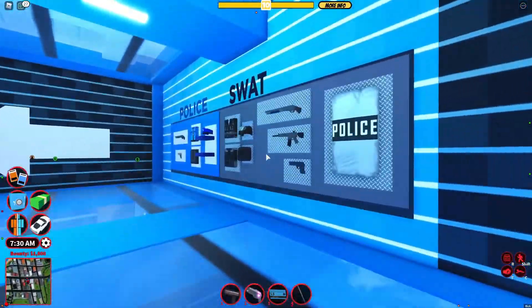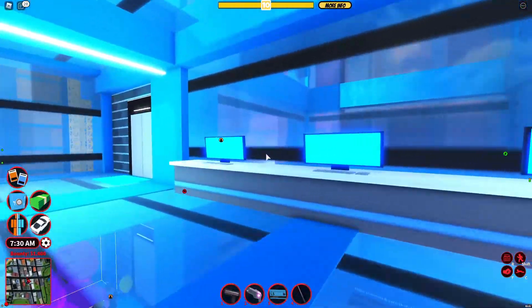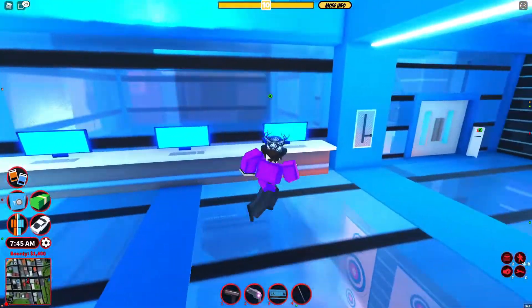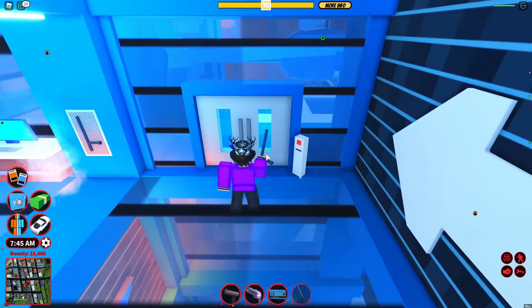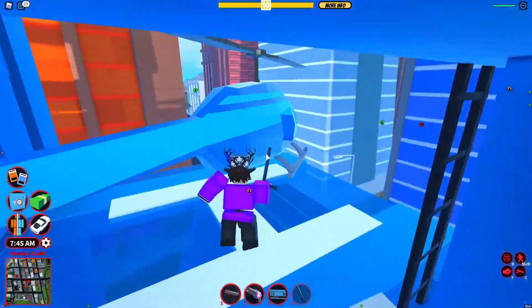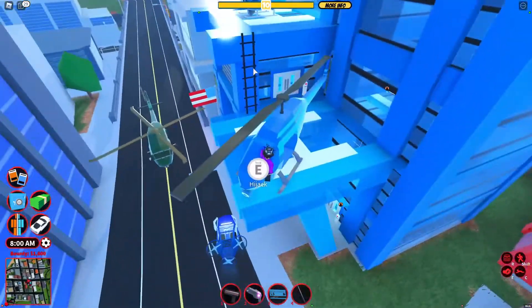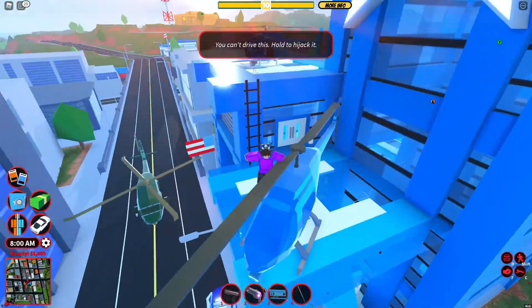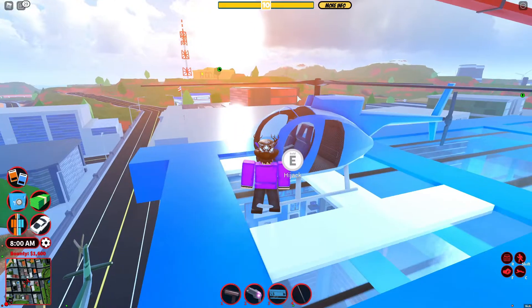On this next floor you have all the normal police things — the SWAT and the police. Nothing much to say about that. You have some computers and we also have the baton here, you can get it here now as well. There are two helipads: one for the little bird, and one for the normal helicopter. If you're a prisoner, hijack these; if you're a cop, you won't need to.